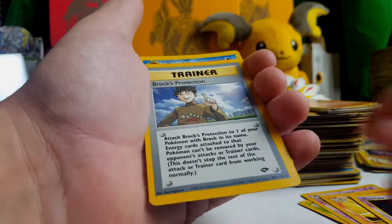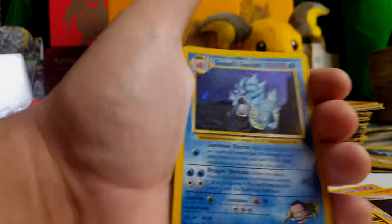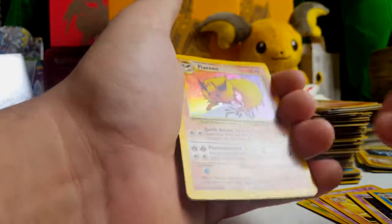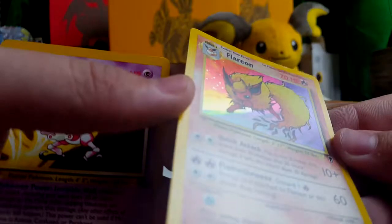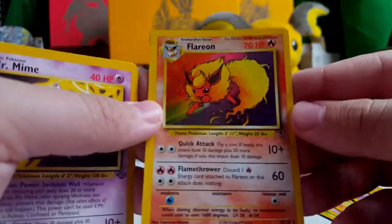Brock's Protection. Is that how rare it is? That's cool. Oh my gosh, that's beautiful. What the heck. These are so cool. Holographic Flareon — what? Oh, it's from Legendary Collection. Look at the freaking condition on that. That's awesome. Holy crap, my girlfriend's gonna freak.